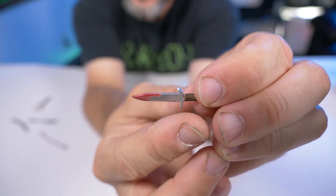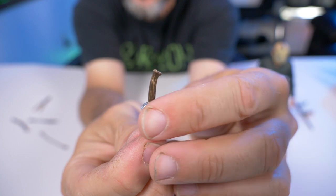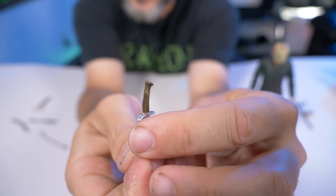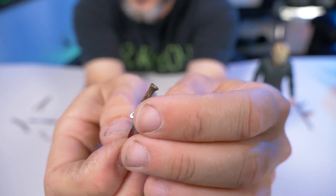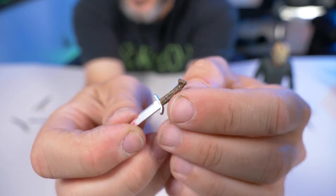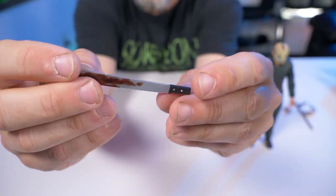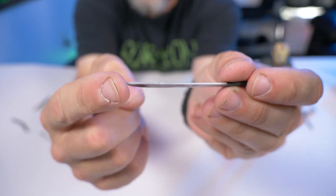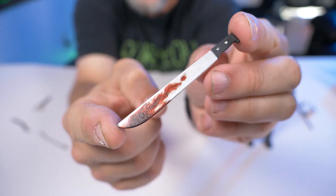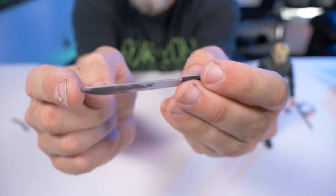Next we have the dagger — there's some blood on there, which makes me very happy. The handle is very detailed with a wood grain look, like it's handmade. This is awesome. Next is the classic Jason Voorhees machete, and once again — loaded with blood. They did not hold back on this one. That looks fantastic.